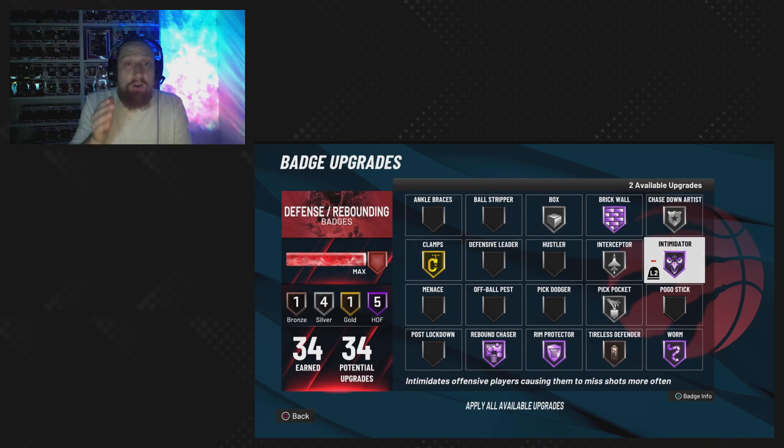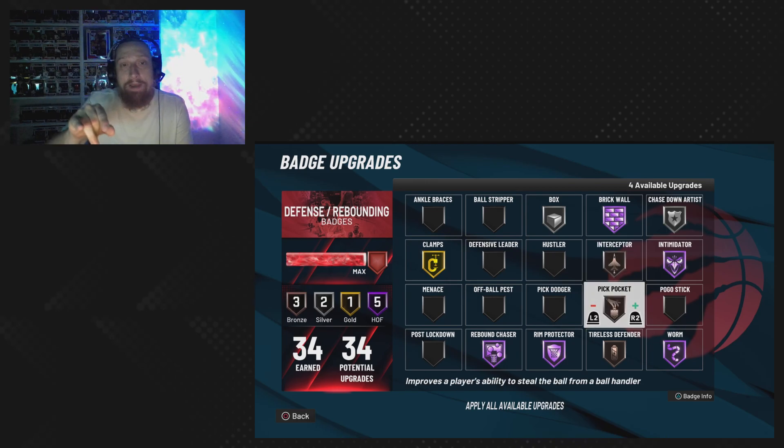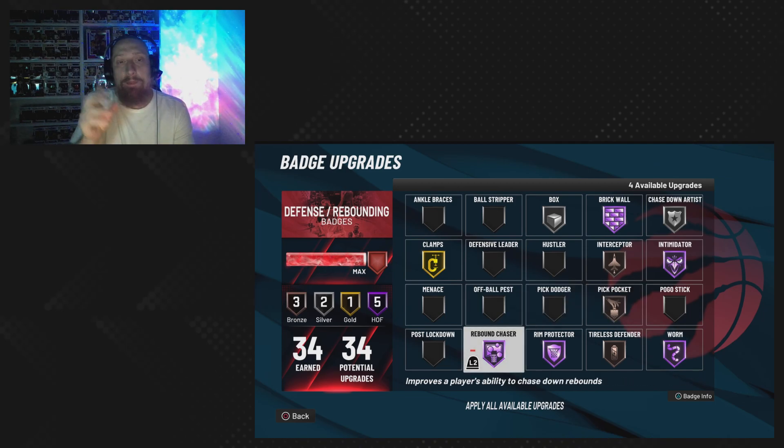Here are our 30 defensive badges — let's get it started off with rebound chaser. I took off chase down artist, intercept, and pickpocket — down one. Rebound chaser on Hall of Fame will allow you to get those rebounds — that's what we're out there to do. Get nitty, get gritty, get them boards, kick it out, continue on — that's our job.